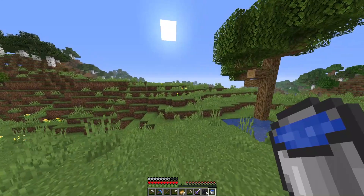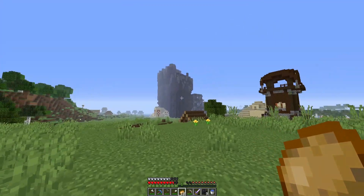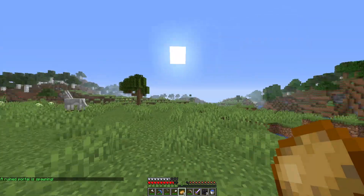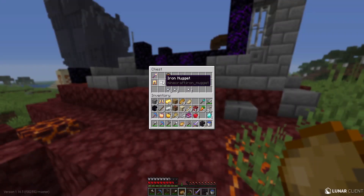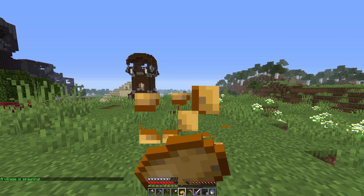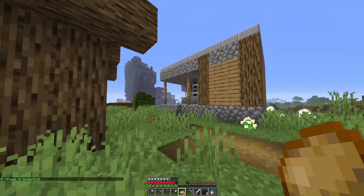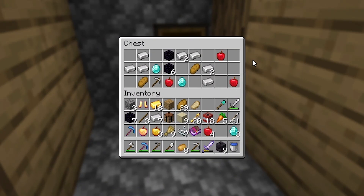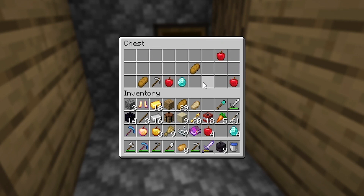We need to take more damage so we can eat more. A potato spawns a ruined portal — it's a big one too. Got some obsidian from it. Then a village just spawned on me, but it's only two houses. I'll take it though. We got obsidian, tons of iron, more diamonds — don't mind if I do.